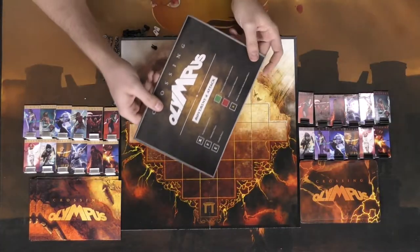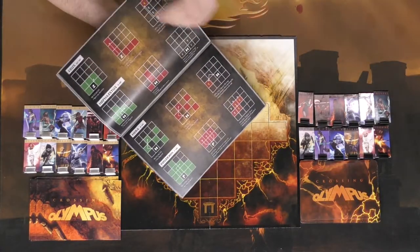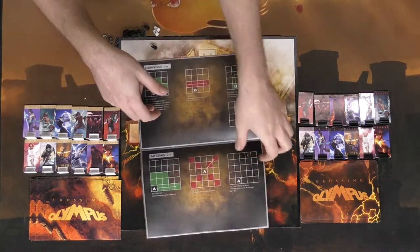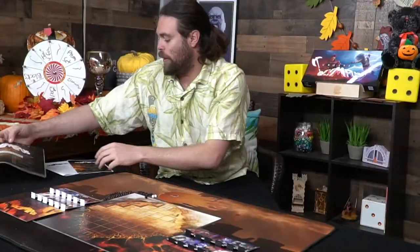That's pretty much what you get in the game, other than the box, as well as the movement and attack booklet which explains all the gods, how they move and attack, and their specials. And then of course the rulebook of the game, which comes in two parts.